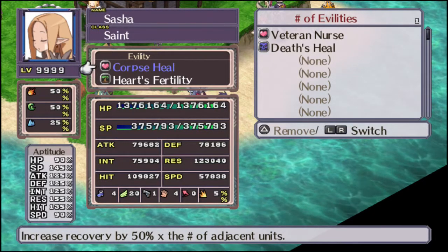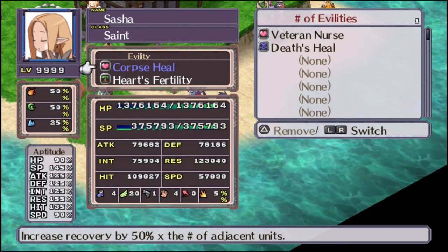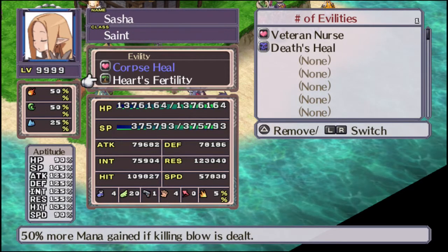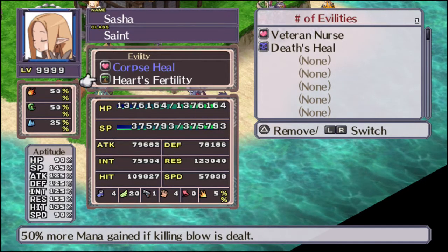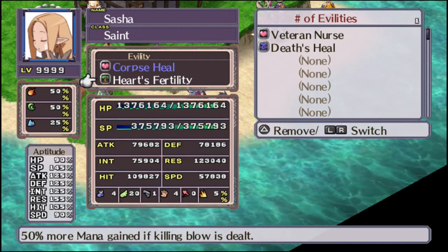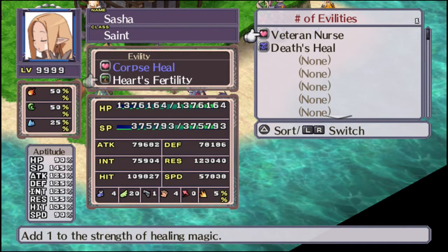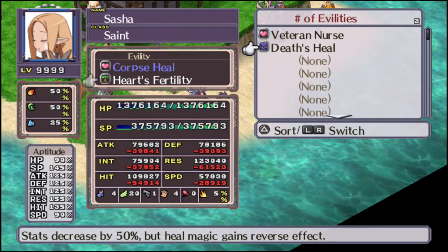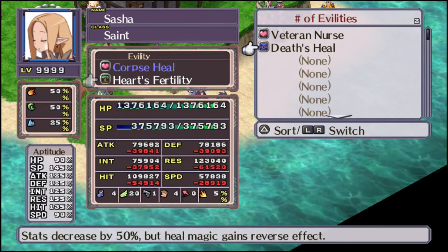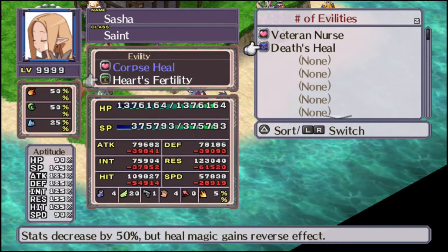Corpse Heal increases recovery by 50% times the number of adjacent units — so if you want to boost healing potential, just surround them with guys. Hearts Fertility lets them gain more mana if the killing blow is dealt — that means direct kills as opposed to getting them through the pyramid. Veteran Nurse adds one to the strength of healing. Death's Heal decreases stats by 50%, but healing magic gains the reverse effect — so if you're confident in your Rez, give them this and watch them go.